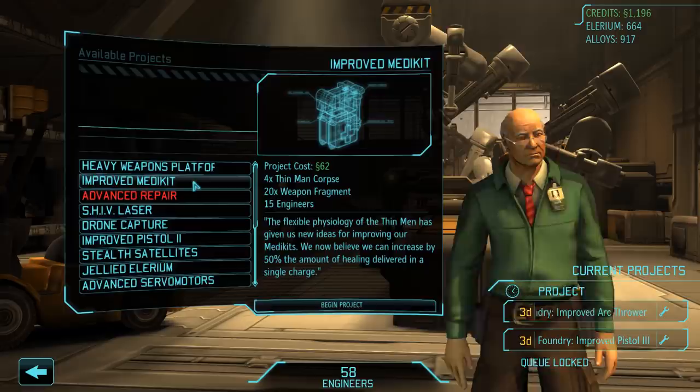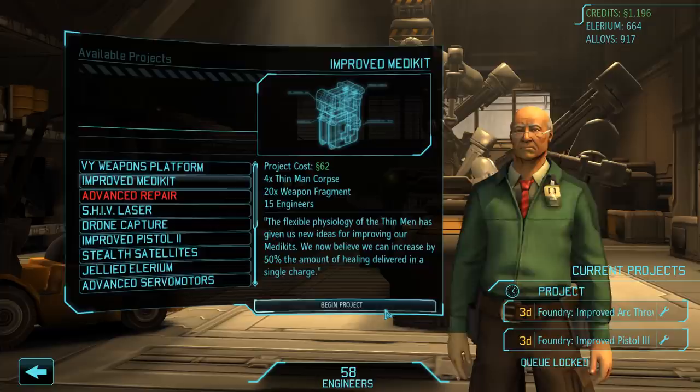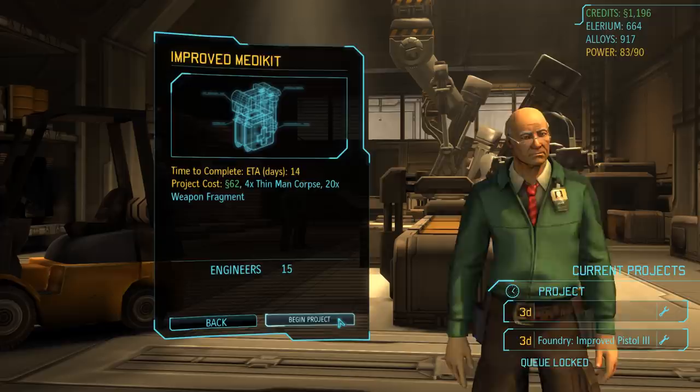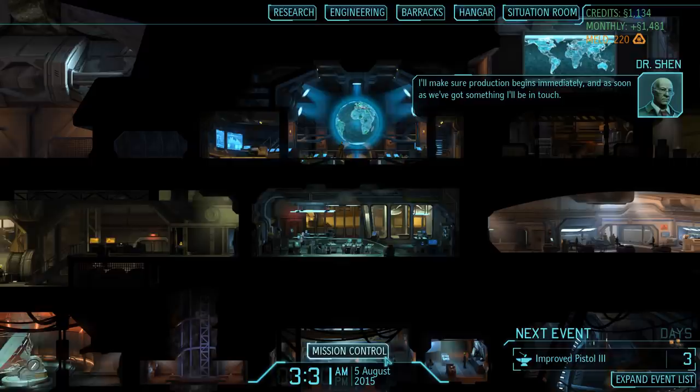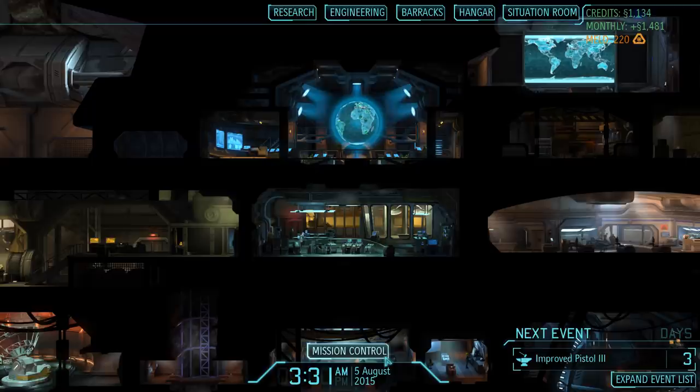Afterwards we make a quick stop in the foundry where we purchase the improved medikit. So far we have not really needed medikits in combat, but especially in this game it is better to be prepared. We'll spend 62 additional credits to improve our healing abilities by two hit points per medikit. And that is all the prep work we have to do for today.